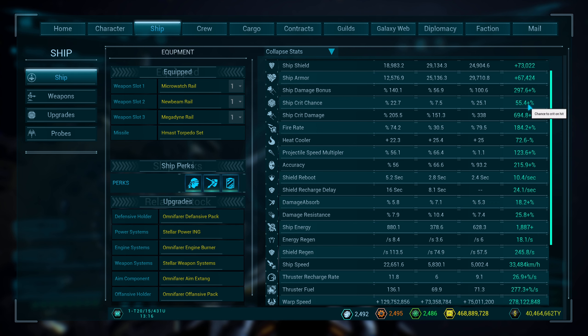300%, 55% crit, plus 10% in the stats, 700 there. 184% rate of fire is just stupid. Damage absorbers still isn't great. Speed's at 33.5 and then warp speed at 278.